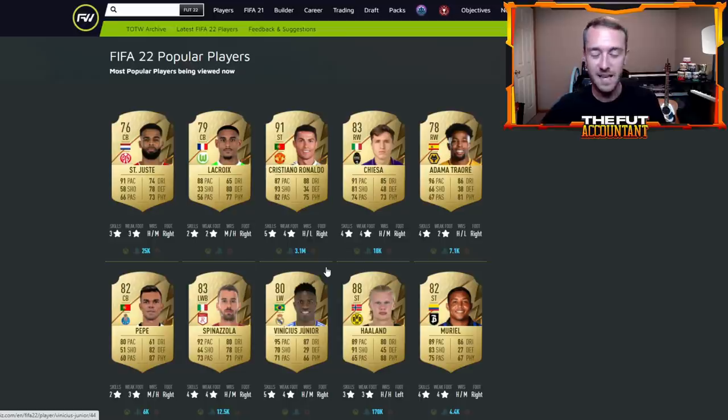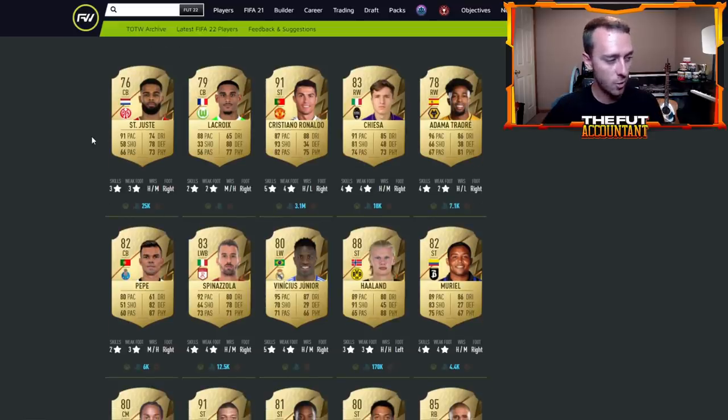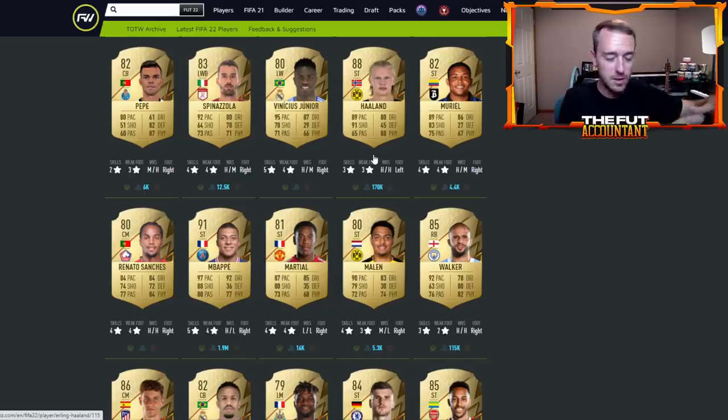If it's a desirable card or an SBC fodder card useful for early squad building challenges like the advanced SBCs, you can buy these cards that are going out of packs. I just spotted Erling Haaland's card on Foot Whiz at 170,000 coins on PlayStation — that's very interesting. If Haaland is in Team of the Week and his gold drops a little before 6 PM, that could be an incredible investment, since his inform will be ultra-rare and very expensive.